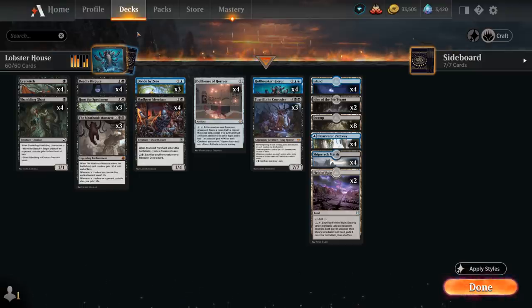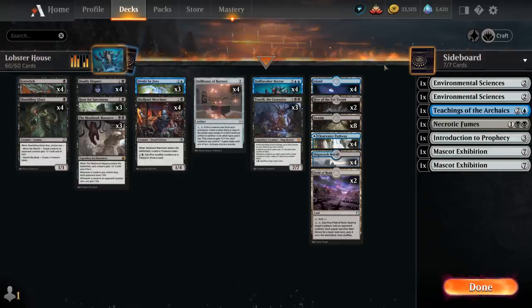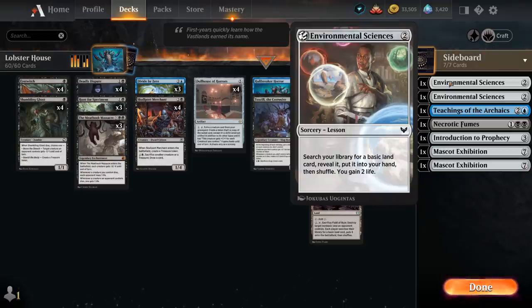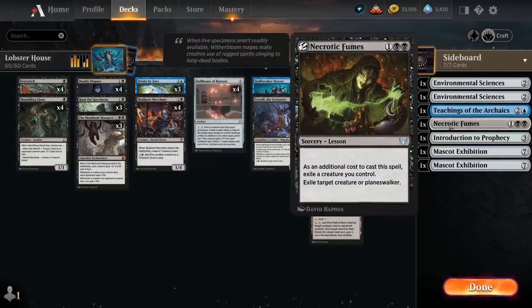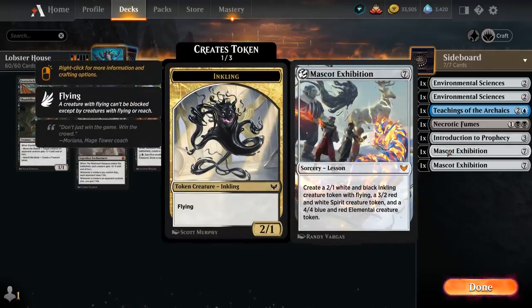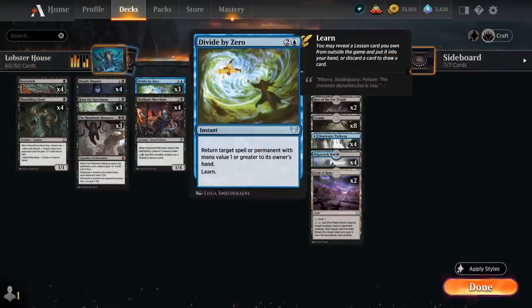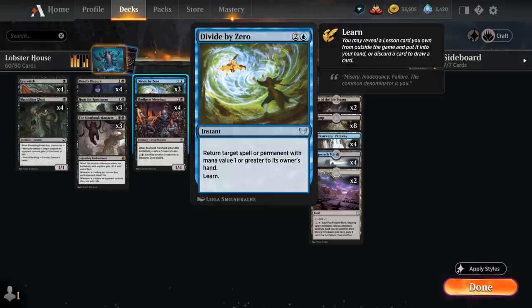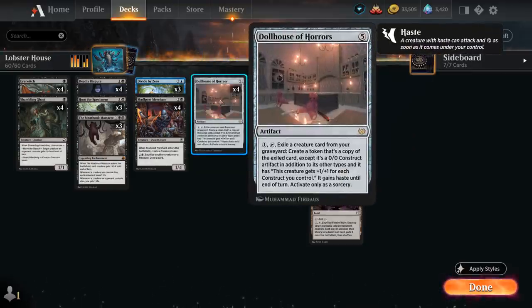Taking a look at the rest of the deck: a pretty typical black sacrifice shell featuring 4 copies of Eye Twitch, a 1/1 flyer that when it dies lets us learn. Going over our sideboard lessons in best-of-one, we have 7 including 2 copies of Environmental Sciences to find a land and gain 2 life, Teachings to draw more cards if the opponent has more cards in hand, Necrotic Fumes as removal, Introduction to Prophecy for more card draw, and 2 copies of Mascot Exhibition which can help close out the game. The learn cards — Eye Twitch, 3 copies of Hunt for Specimens, and 3 copies of Divide by Zero — can always discard and draw instead of grabbing a sideboard card, meaning we can easily discard Hullbreaker Horror and Toxtril to reanimate with our Dollhouse if we have one ready.